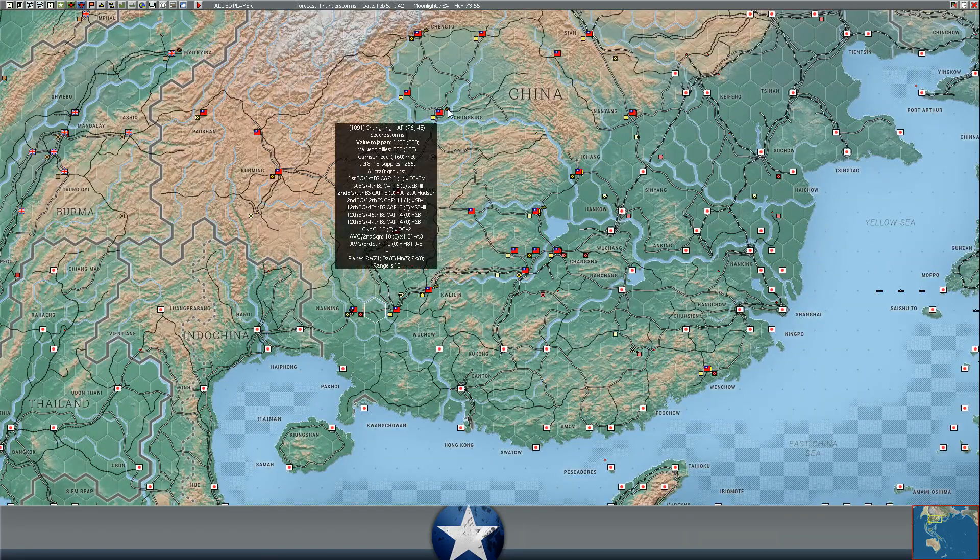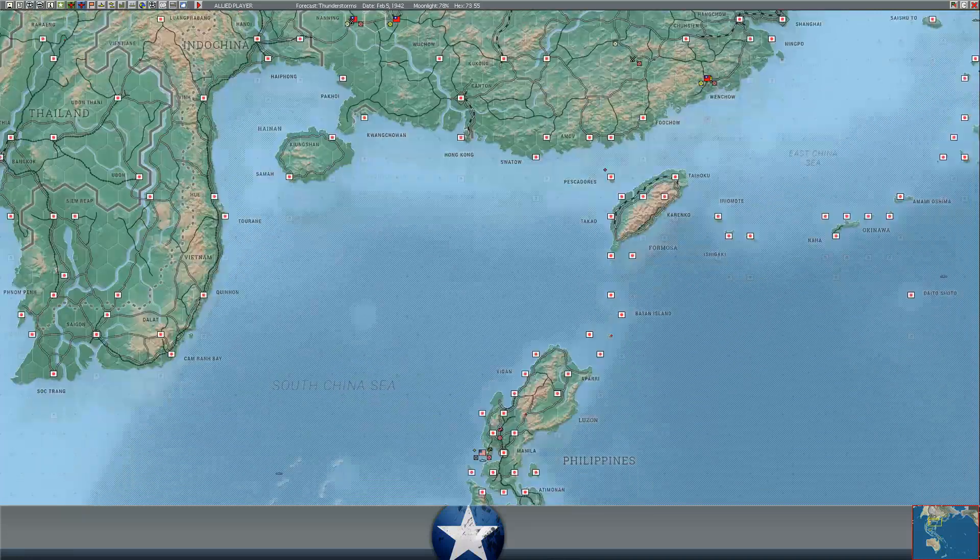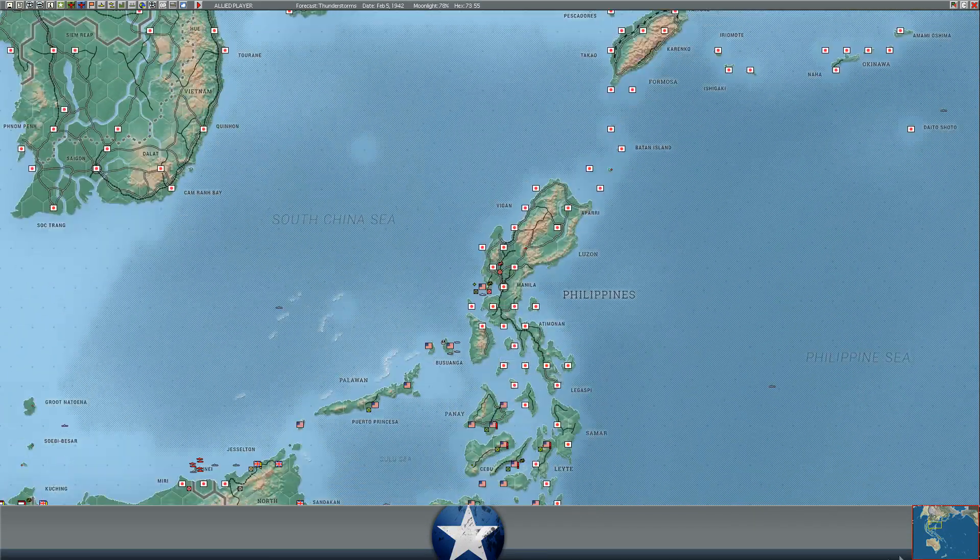We're up to 20 of the Flying Tigers reorganized back at Chongqing. We're continuing to slowly filter these aircraft out of Changsha as they get repaired.